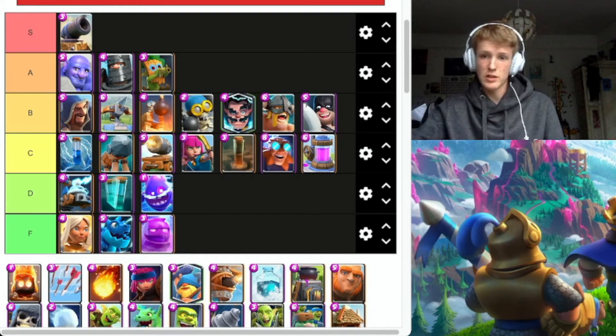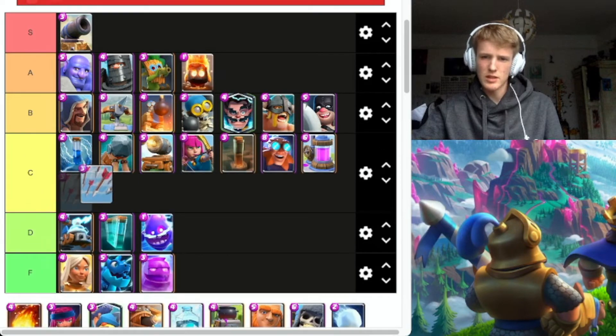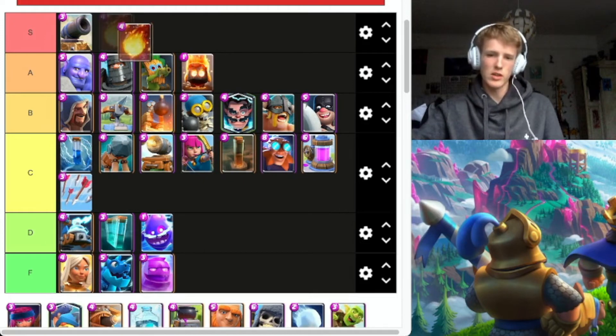Fire Spirit — very good, can get a lot of damage, splash damage, all that stuff. Arrows — C, it is solid, gets the job done. Fireball — S tier, so much value, so good.